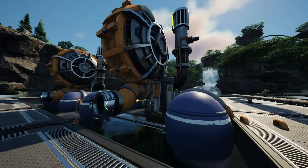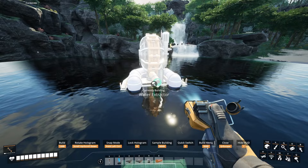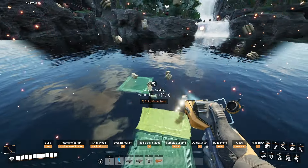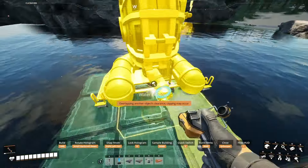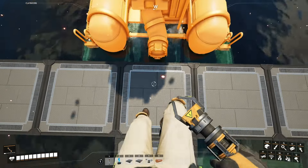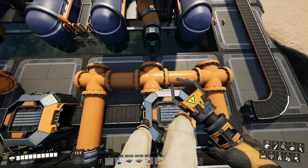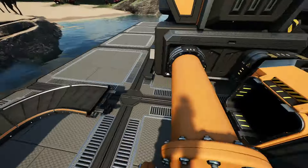You can always overclock the miner if you want, but for today's video we're just dealing with Mark 1 and Mark 2 conveyor belts. The reason I mention the Mark 2 conveyor belt is because if you've unlocked the Mark 2 miner, it goes up from 60 items per minute to 120 — and if you use a 60 belt for this, you are losing out on half your resources. This is why earlier I said make sure you've got a ton of reinforced iron plates ready, because that's how you make Mark 2 conveyor belts.